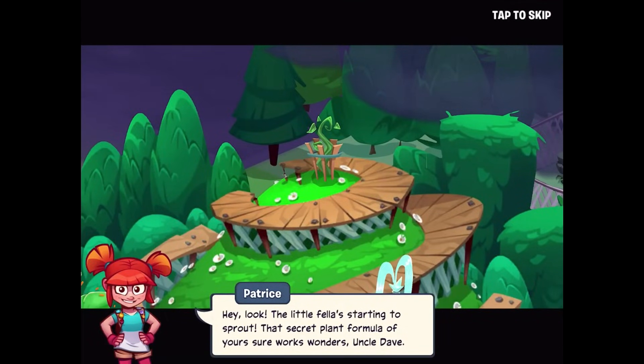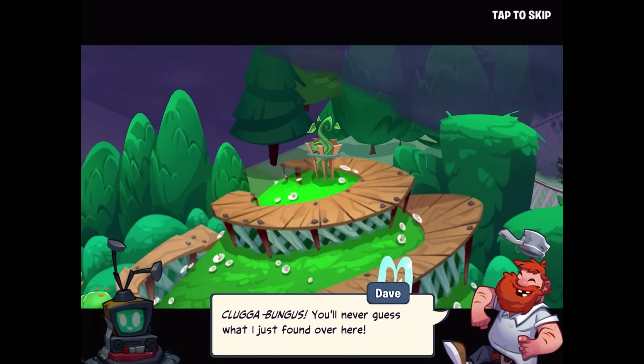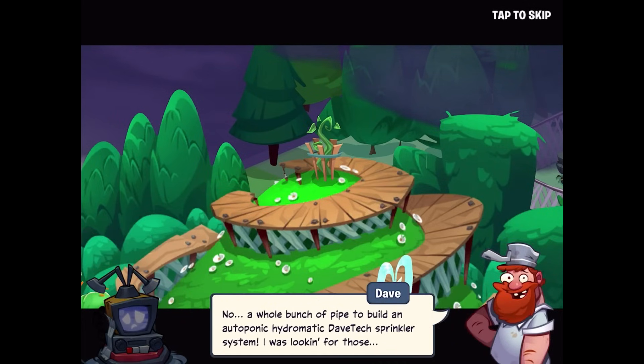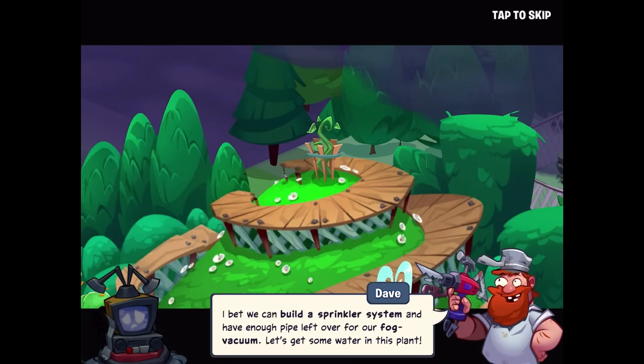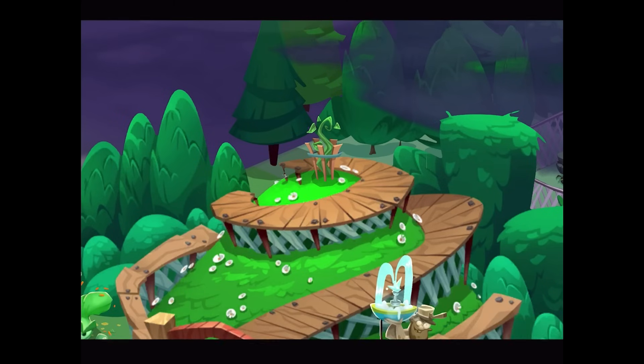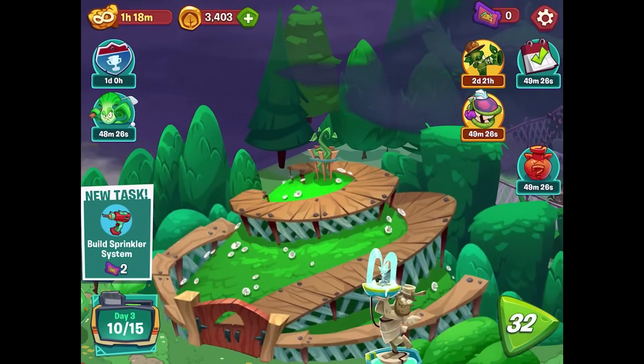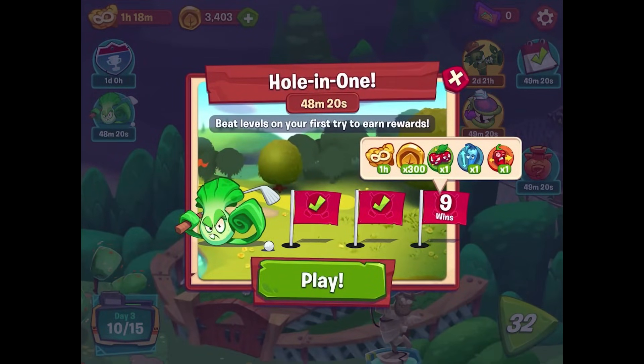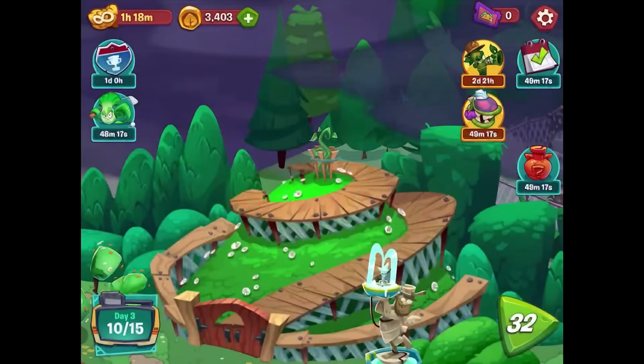In the cutscene, that little sapling is starting to sprout — the secret plant formula works wonders! Mo found a bunch of pipe to build an autoponic hydromatic Dave-Tech sprinkler system. Crazy Dave says they can build the sprinkler system and have enough pipe left over for the fog vacuum. Build Sprinkler System is going to require two tickets this time — a bit more involved. I have one more of these rewards to get done as soon as I can.